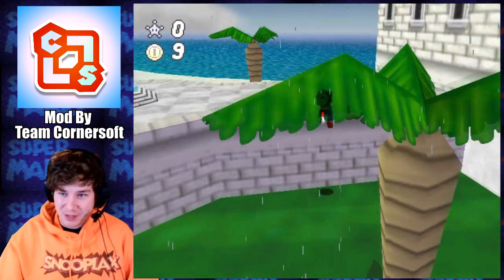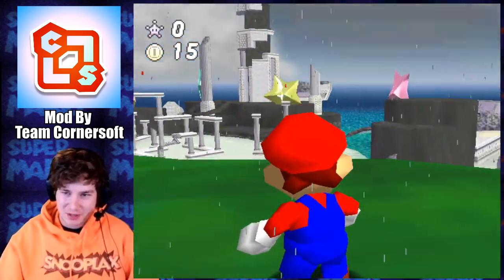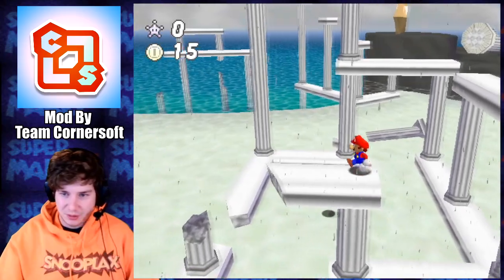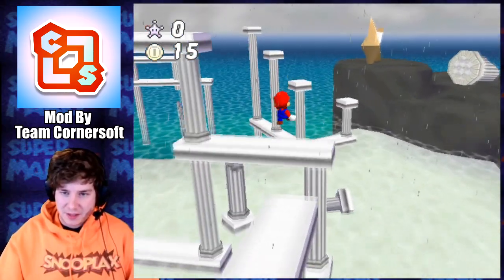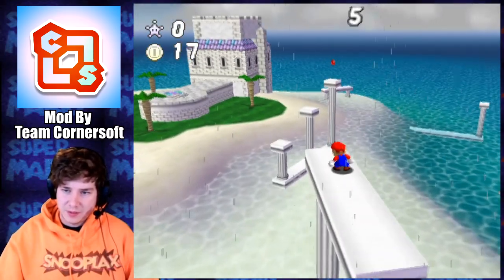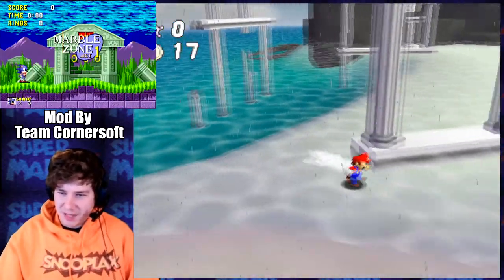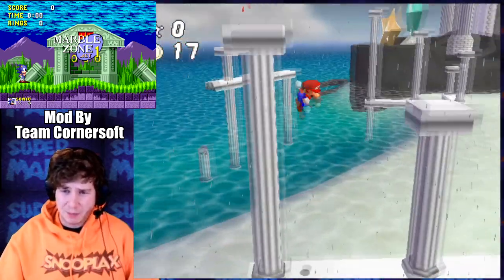Yeah, this definitely reminds me of Sunshine more than anything. The only thing about Mario 64 that's good is that the red coins always have super far draw distance. And all these hacks have such advanced camera controls too, which is pretty nice. This kind of reminds me of a Sonic level a little bit — I think it's just because of the pillars, because there's that one zone in Sonic where it just has a bunch of pillars.